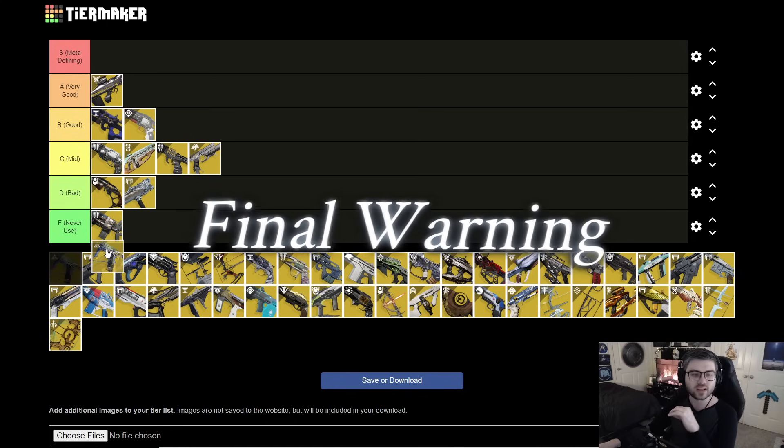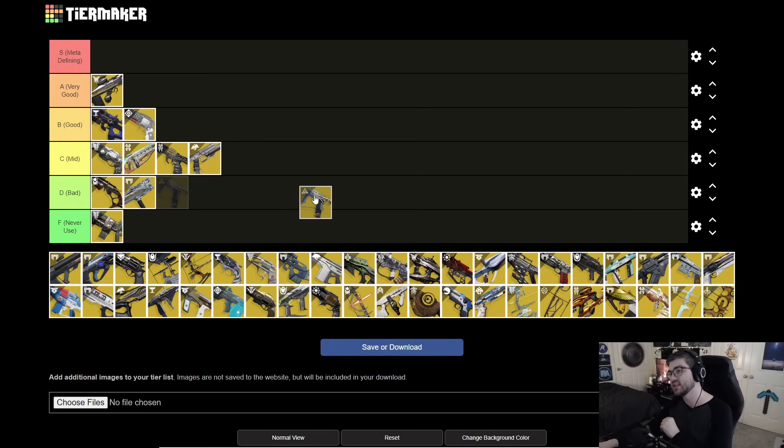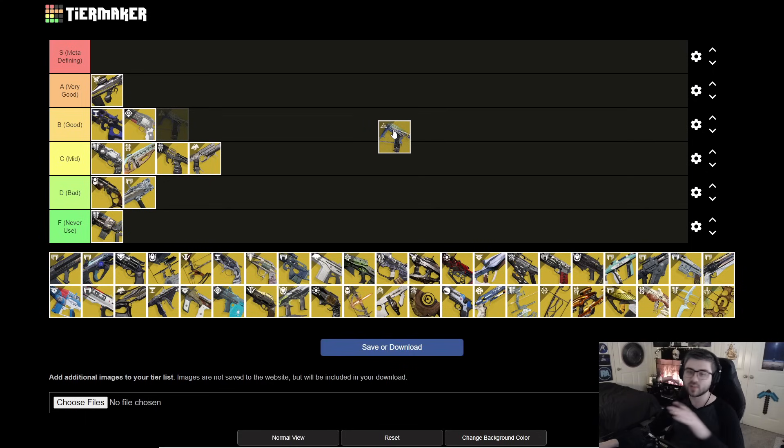Next is Final Warning. It got a lot of play this season due to artifact perks, and on its own it's still very, very good. You can unravel targets, it has a lot of precision damage, and it's one of the strongest sidearms in the game. You can play into Strand builds with it, but even without that it's still strong for the unravel effect and high damage. Going in A tier.